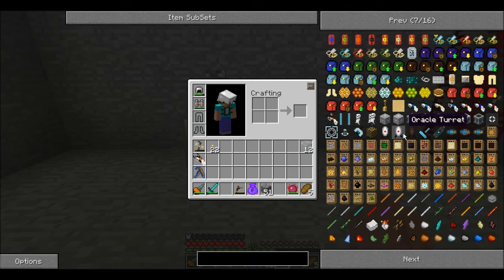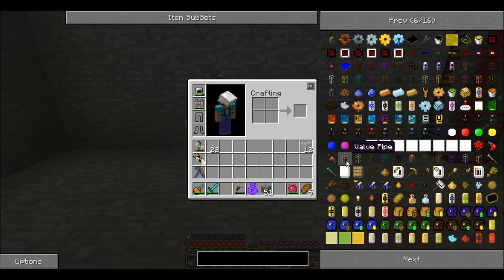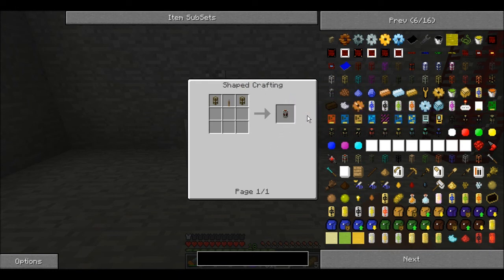Let's see if I can find them first. Is this it? Yes, it is. So we're going to need two different things. First off, we're going to need a valve pipe. That's going to require some wooden waterproof pipes, a lever, and yeah, that gets us a valve pipe. So let's go ahead and craft those up.